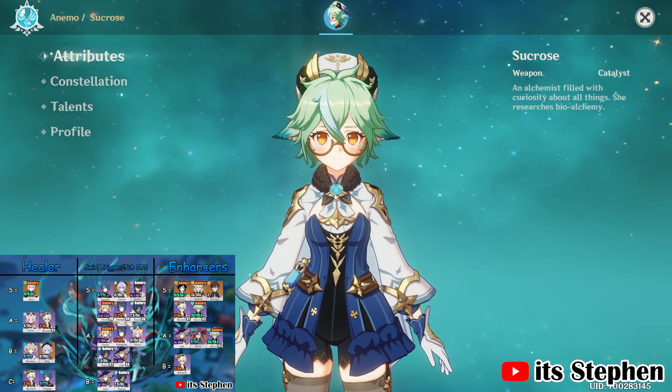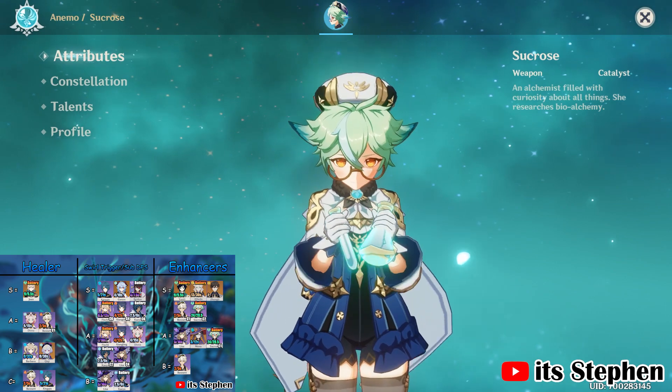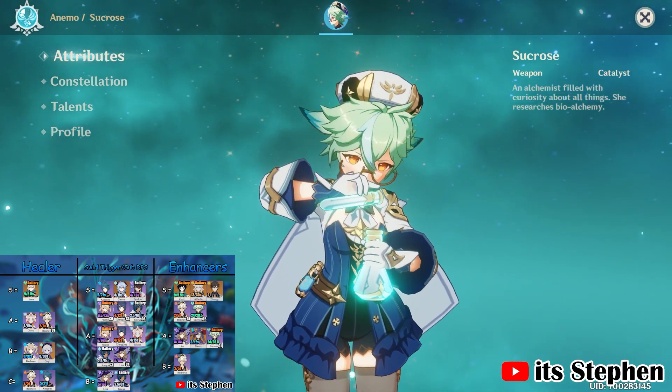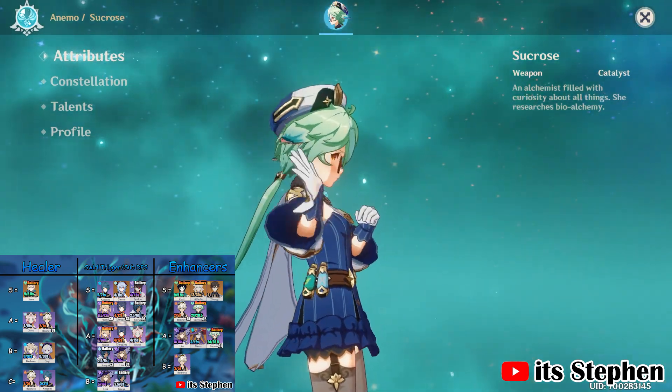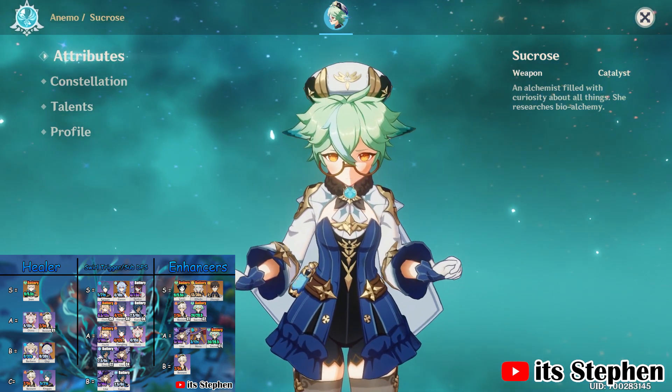I will be doing a 2240 Primogem giveaway. To enter, make sure you are subscribed, like this video, and leave a comment down below. If you are unsure what to comment, let me know who you plan to pick for the free 4-star character from Liyue in the upcoming 1.3 update. This giveaway will end on January 31st and I will be announcing the winner on that day too.